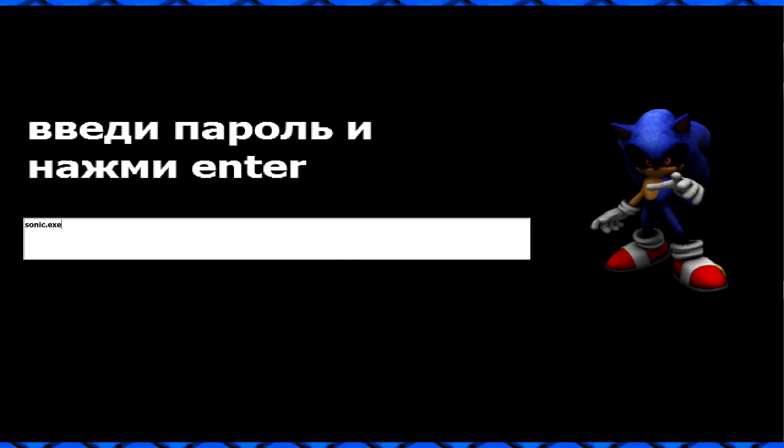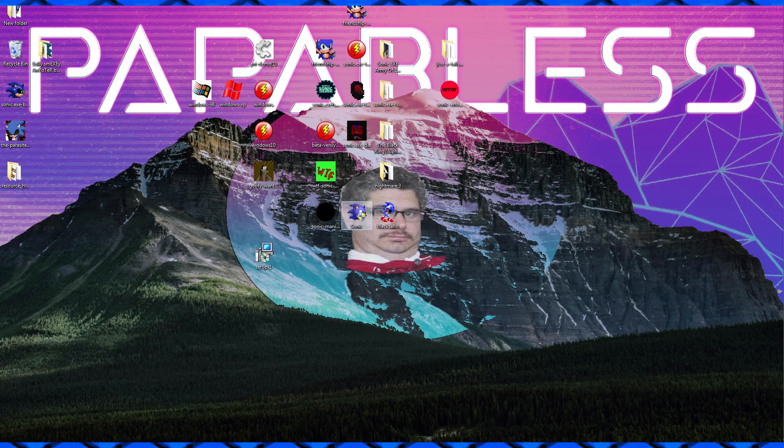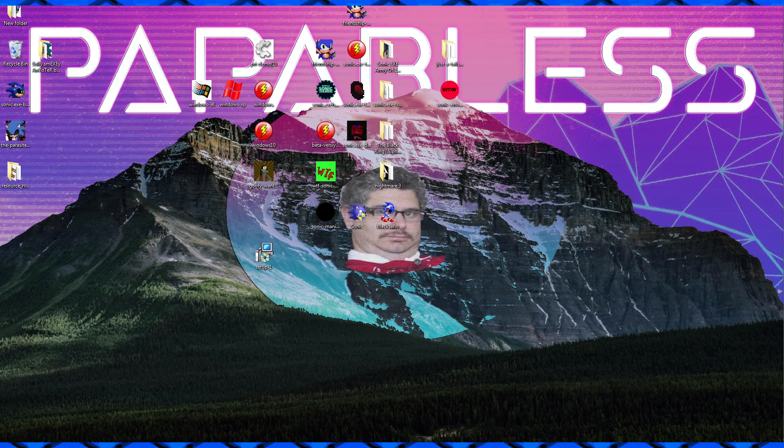Maybe he just wants me to type sonic.exe. No - 11 324 8901 - I don't know, maybe I had to type the whole thing: ho ho mama atata. Let's just try it: 11 324 8901 ho ho mama atata. Doesn't work. I don't know - I guess we're never gonna get the good ending because I can't read this.